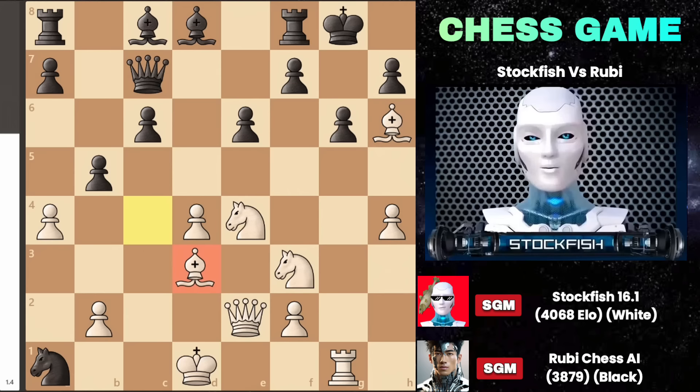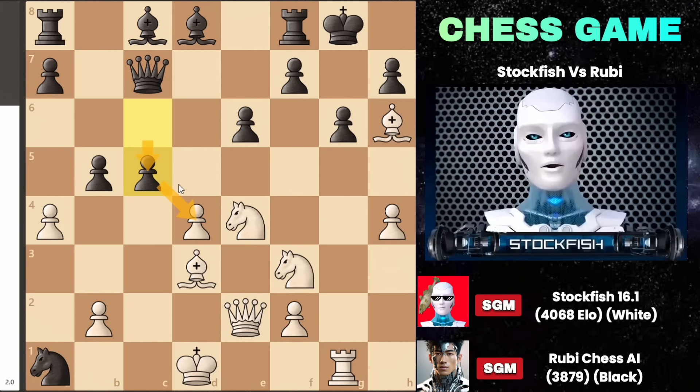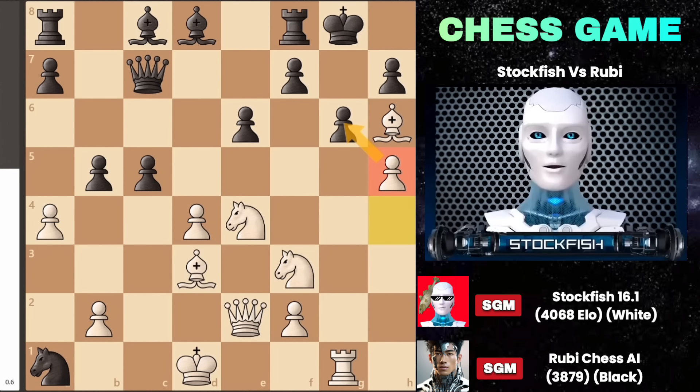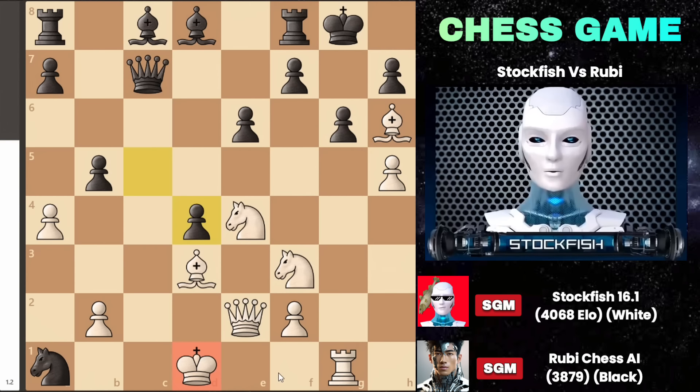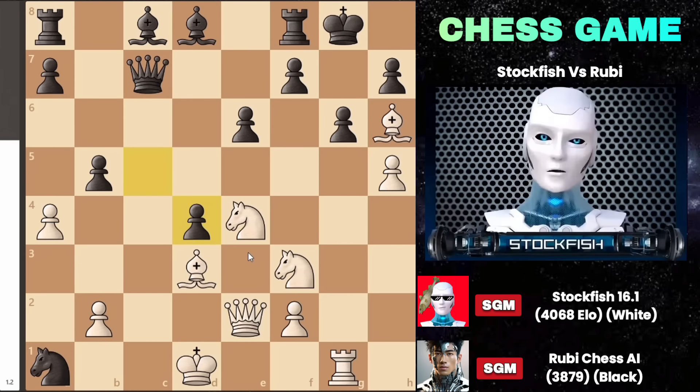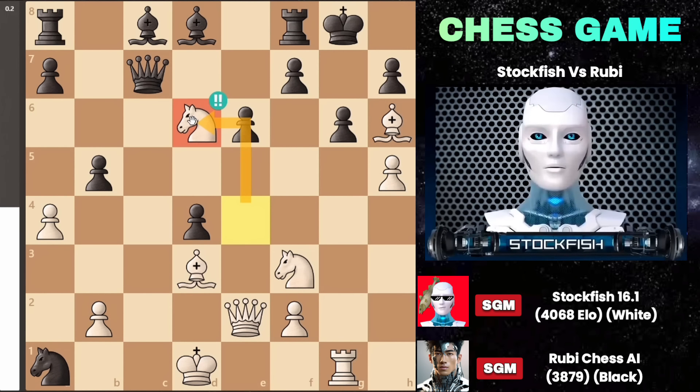After bishop d3, he decides to play pawn to c5, aiming to open the c file for his rook and develop his bishop on b7. To disrupt his pawn structure and expose the black king, I play pawn to h5. He responds by capturing the pawn on d4. At this point, with my king in the center and no castling done, I make a supernatural and brilliant move — can you guess what it is? Take a moment to think about it before continuing. The move, which you may not have imagined in your whole life, is knight to d6. What a brilliant and astonishing move it is.